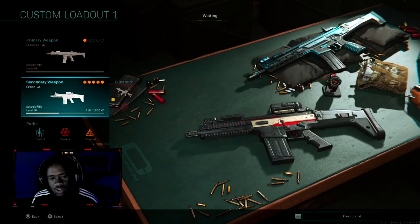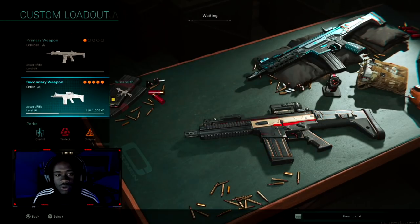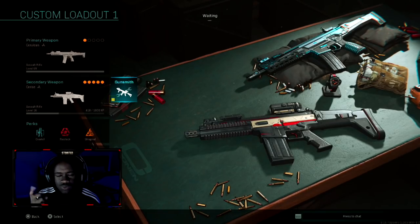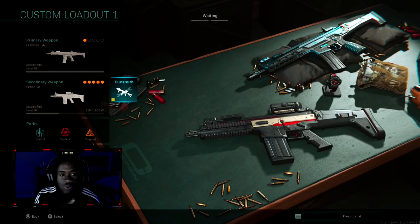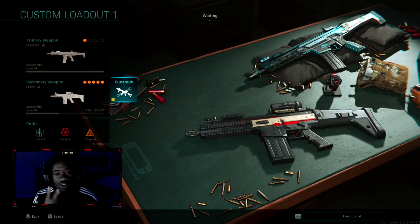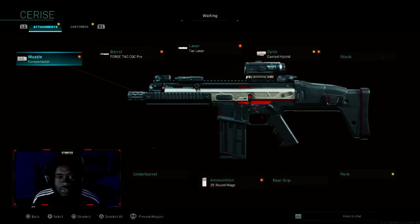Now let's go to the Scar 17 blueprint — the Sarah's FN Scar 17. This is the described blueprint for assault rifles. There are only two death effect weapons: the Serlene and the Sarah's — meaning the Kilo and the Scar. Always remember that only the Scar and the Kilo have the death effects. It might change in the future, but right now those are the only two.